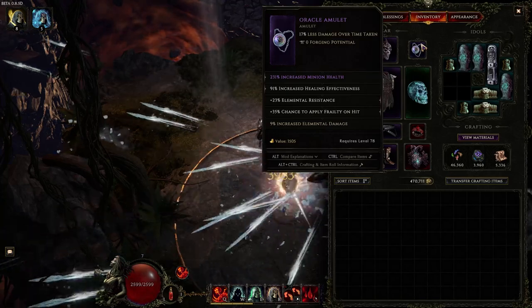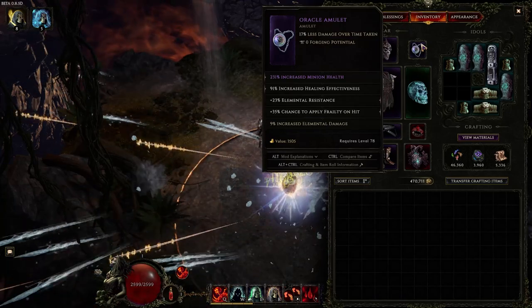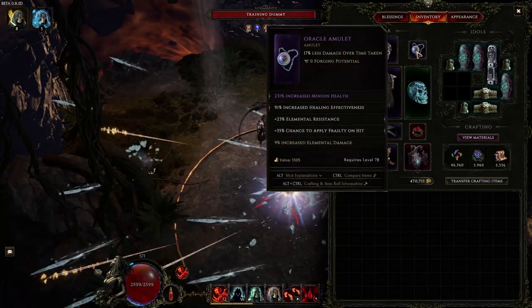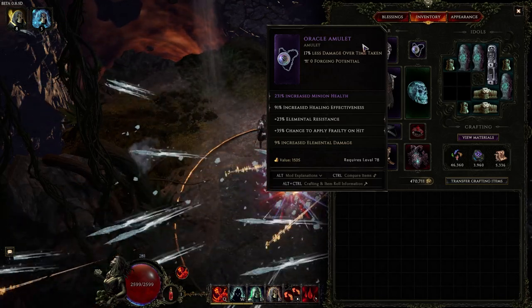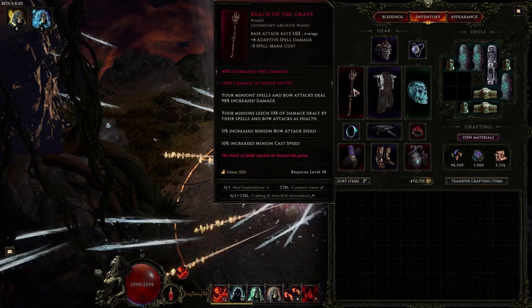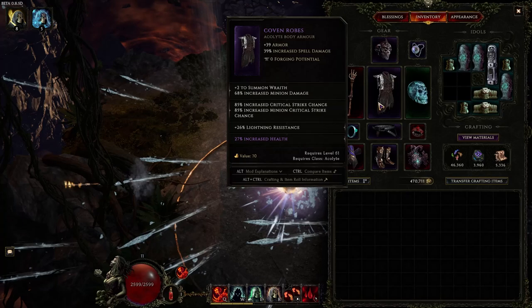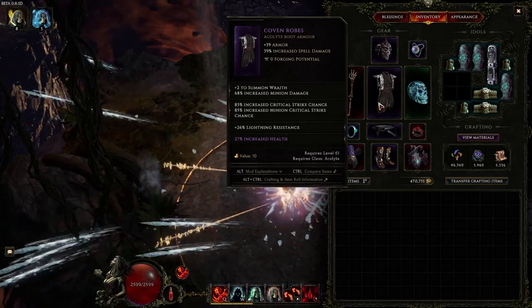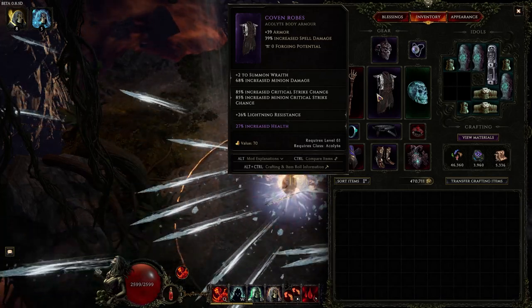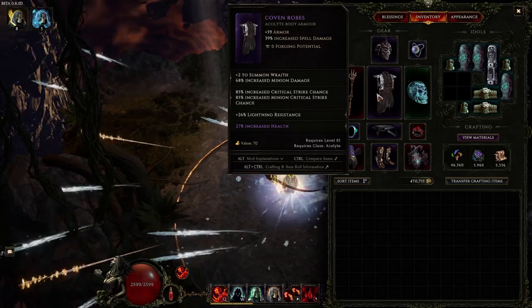Then the Oracle amulet for increased minion health. I went for this instead of a Death Rattle because not only did it make my skeletons tankier for T4 Jerla, it also made me tankier — taking less damage from the beams while also getting more healing effectiveness. Minion health, res, frailty — everything about this amulet is great. I'd suggest it over a Death Rattle any day. Reach of the Grave makes it so our minions get a bunch of attack and cast speed and leech — the most important part. If you were smarter than me, you'd get cast speed on your Reach of the Grave. For the chest — this is terrible. Run Intelligence, T1 crit and T1 shared crit and T5 crit — you'd be instantly capped on crit. Run as much HP as possible on the suffixes, and of course you can run minion health base as well. This chest was meant for Wraiths, you could probably do much better.